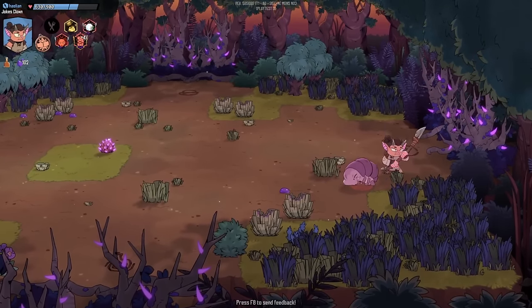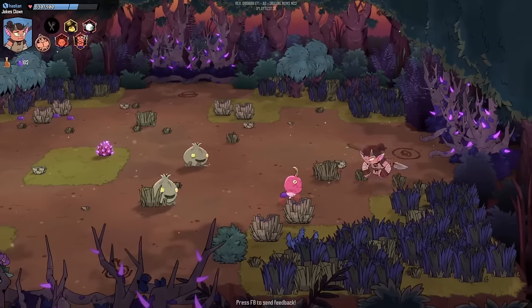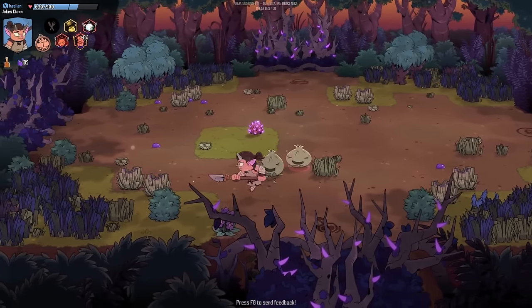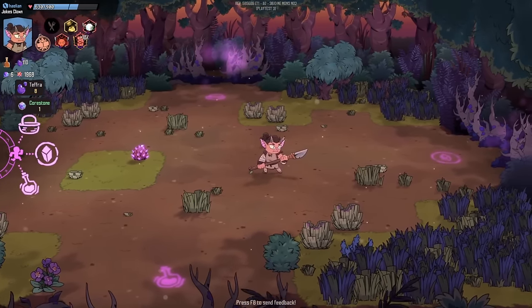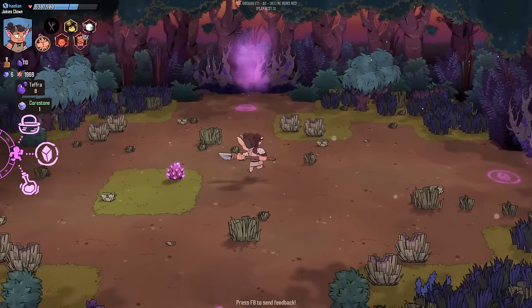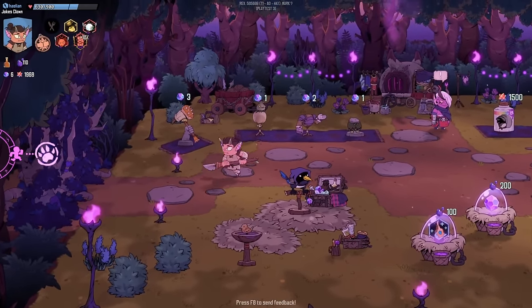There are definitely a few things they could do to improve the game. Number one, the UI in the top left — that health bar is tiny. Why is it so small? Some things don't need as much space as others, but all the numbers are super, super tiny. Maybe it's more of a resolution problem. We can spend core stones — but I've never been here before.